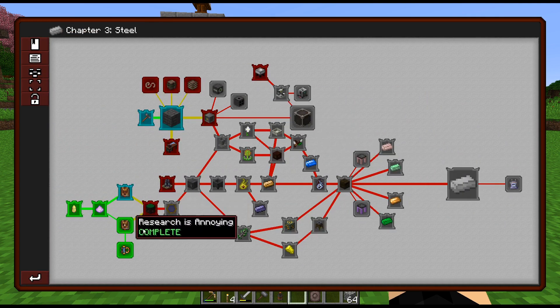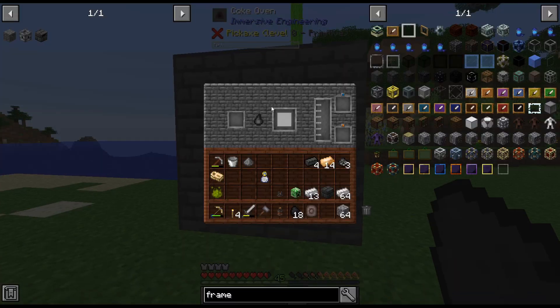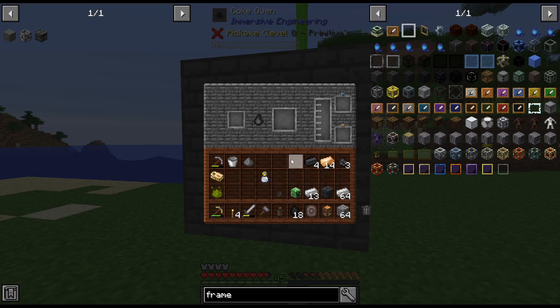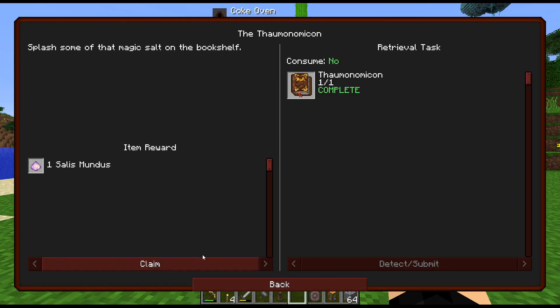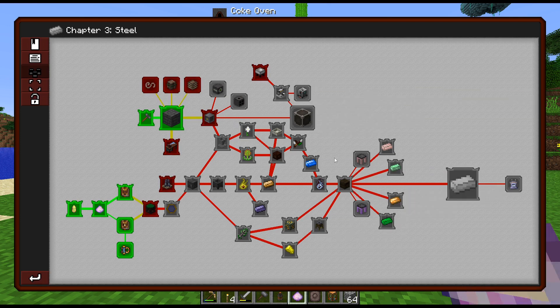Moving forward, we have our Coke Oven — we crafted that up last episode. We need to get coal coke, I'm assuming. Portable tank for creosote — I'm going to throw that in there. It gave us the coal. We'll grab a Salisbundus — we'll take that. So do we want to go this route? Basically we're working towards the high oven so we can get steel — that's kind of the point of this.